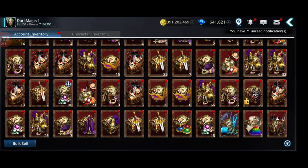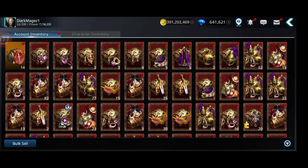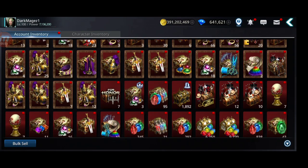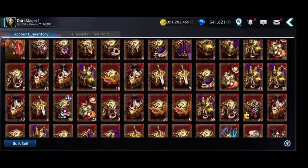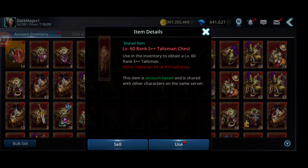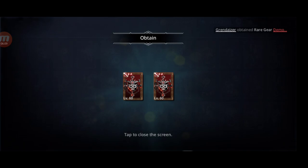Also try to get some S++ deco wings. Let me see if I have a guaranteed one. Costumes you can open with gems. Let's get more accessories — you can get more accessories, gear, crests, things like that — and try to fuse them.